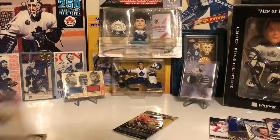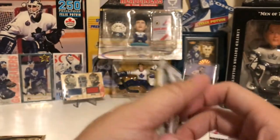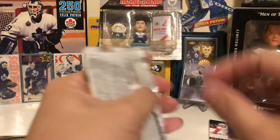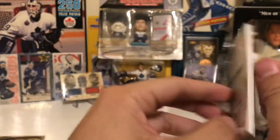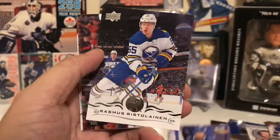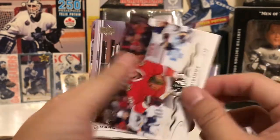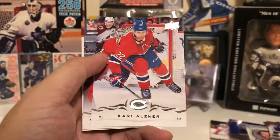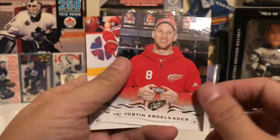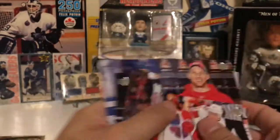Alright, so that's it for the young guns. Don't expect anything out of this last pack. Mark Stone, Steven Stamkos, Aristolainen, Anisimov, Vlasic, Osner, Avril Kader, and Daly. And that's the base pack.